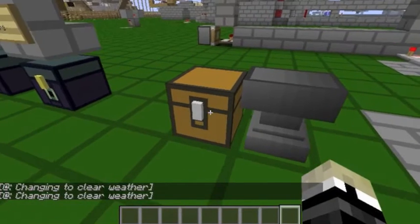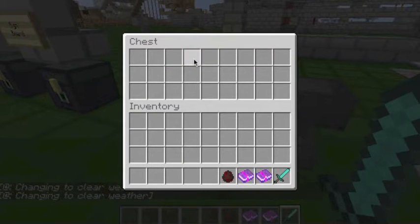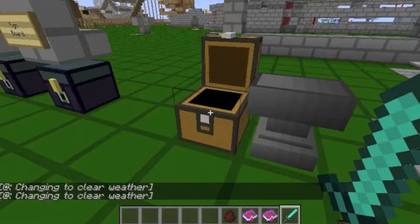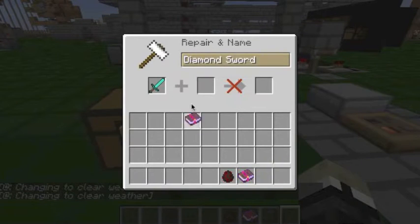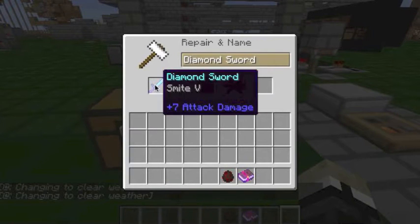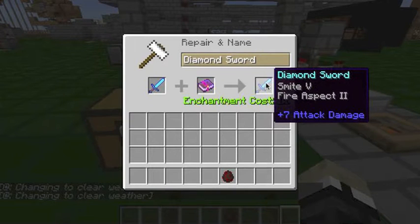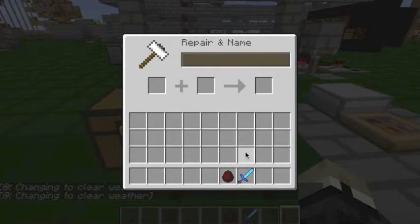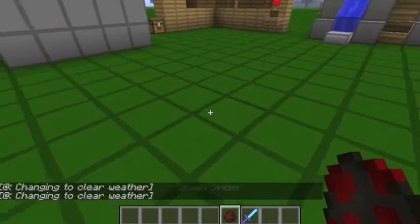Next we have an electrocuting and fire sword. Minecraft does not have the electrocuting part, so I'm going to throw in some Smite instead. Just take your diamond sword, put it with Smite V, and then combine it with Fire Aspect and you have a super flaming awesome sword.